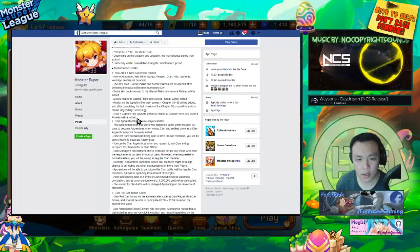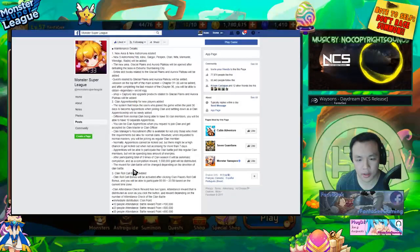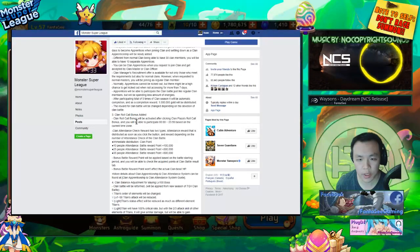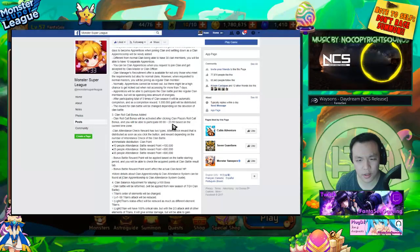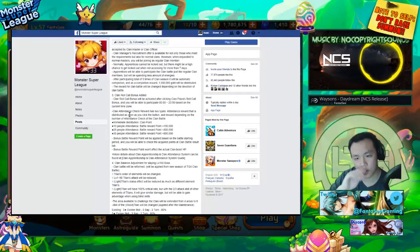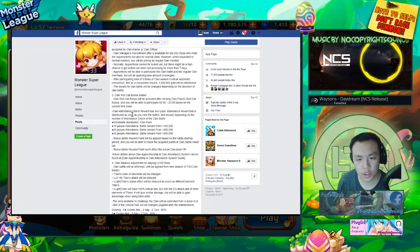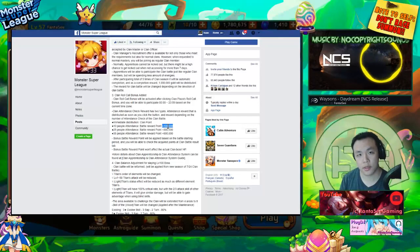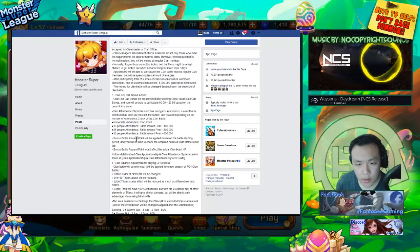There's going to be a new clan roll call bonus — activated after clicking the clan plaza's roll call button. You'll be able to participate based on the current time zone. Clan attendance check reward has two types: attendance reward distributed immediately when you click the button, and a reward depending on the number of attendance checks for clan battle. Basically, if you have more people in attendance, your clan's score is higher and your clan will be ranked higher.